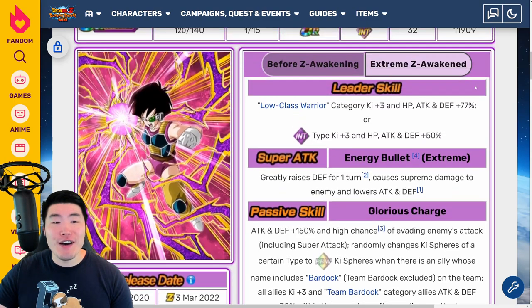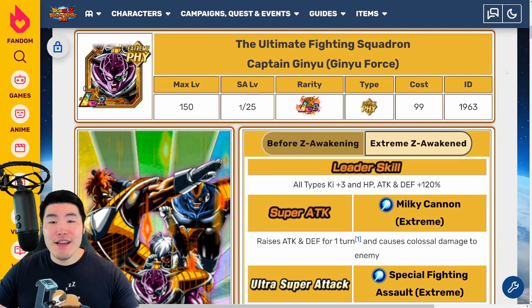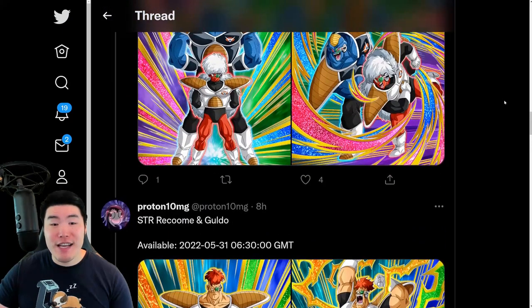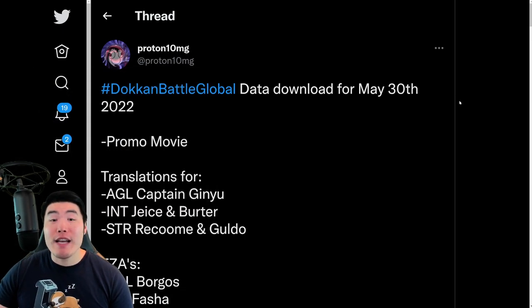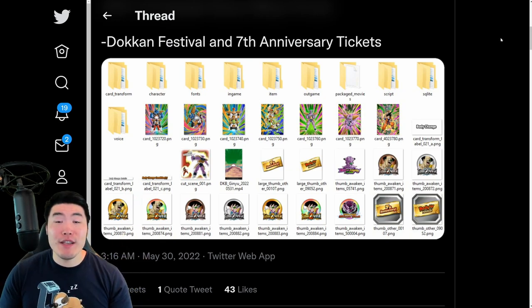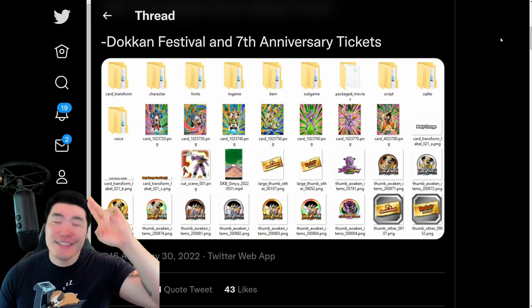There you have it guys — those are the EZA details for the INT Fasha, the AGL Borgos, and the PHY LR Ginyu Force. That is the latest global data download. Once again, a big shout out to Proton at 10MG — go follow him if you are not doing so because he's really close to 3K. Thank you guys for watching — if you liked today's video make sure to like, subscribe if you're new, and hit that notification bell. Until next time, have an awesome day. I'm Tiger with Tiger Uppercut Video, signing out.